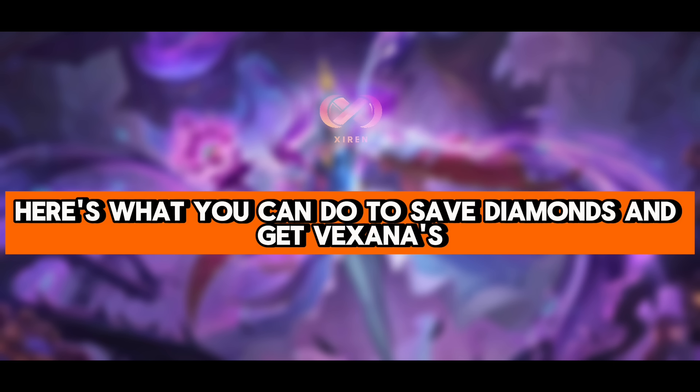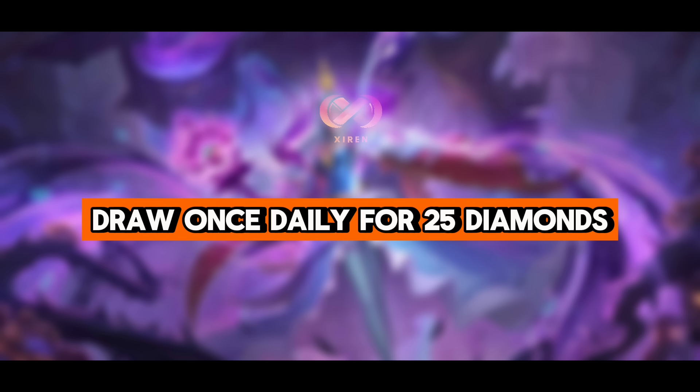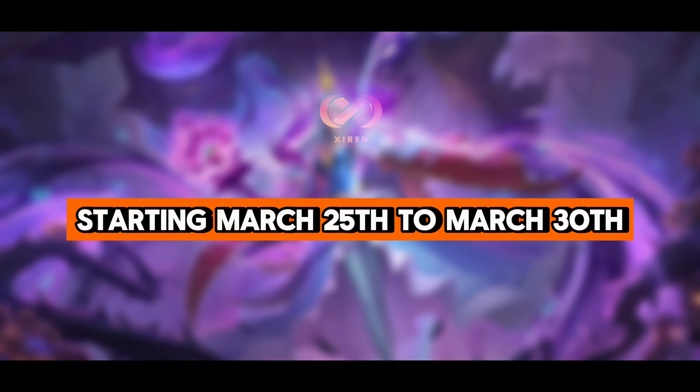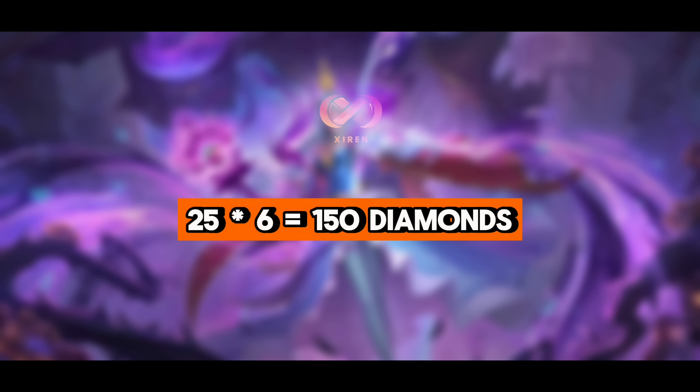Here's what you can do to save diamonds and get Xena's beautiful skin. Draw once daily for 25 diamonds starting March 25 to March 30, including Phase 1. That's 25 times 6 equals 150 diamonds.